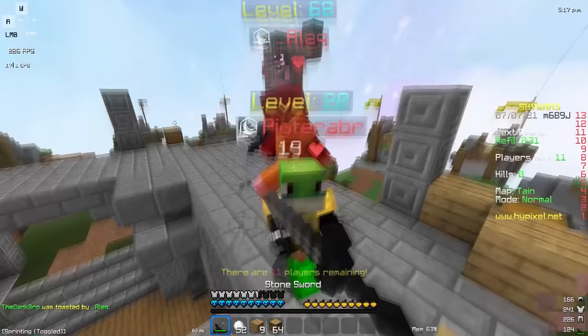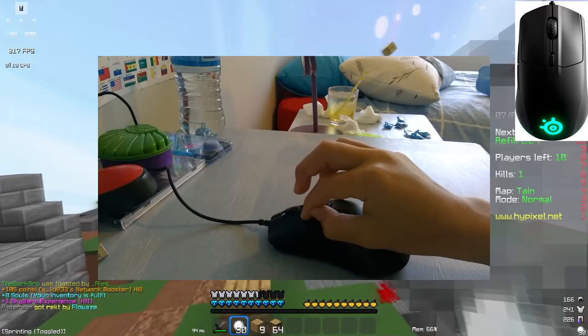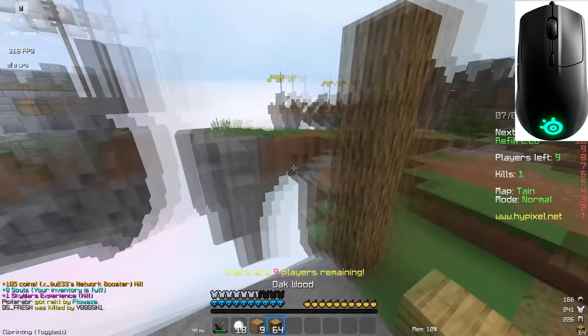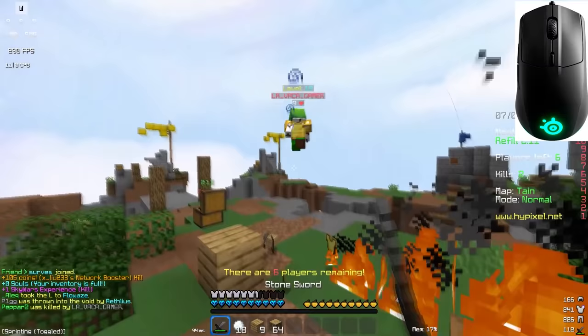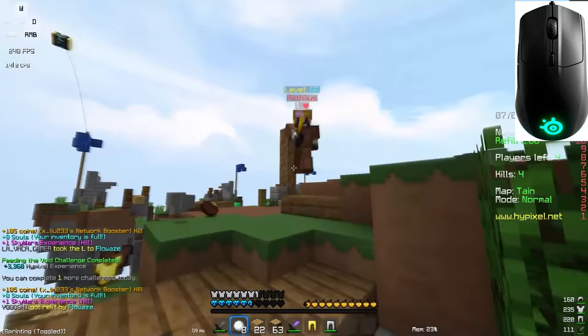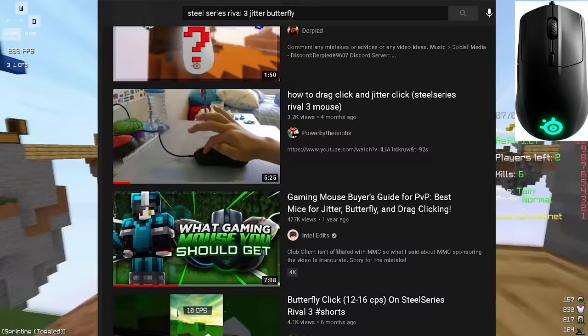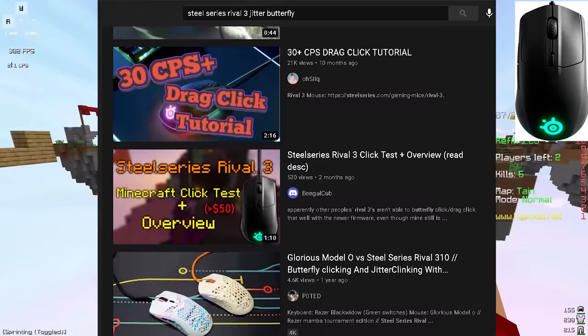The first mouse I'd like to cover, costing at $28, is the SteelSeries Rival 3. For $28, this mouse can butterfly click, jitter click, and even double click, so it fits the PvP criteria easily on a very good budget. The switches are very loose, meaning it's easy to click on. It kind of resembles the shape of the G Pro Wireless, which is a high-end gaming mouse. The Rival 3 weighs around 77 grams, which is considered light. There are a ton of videos of people butterfly clicking and jitter clicking on the Rival 3, and I would highly recommend it for $28.